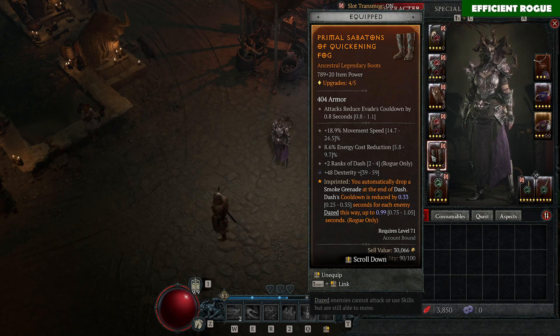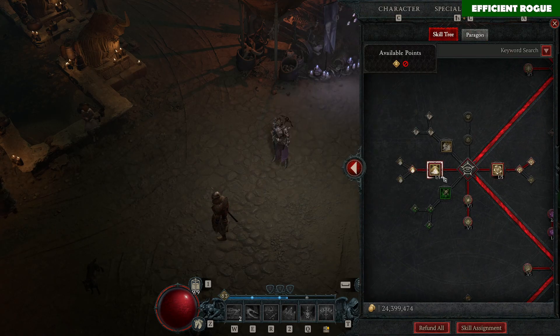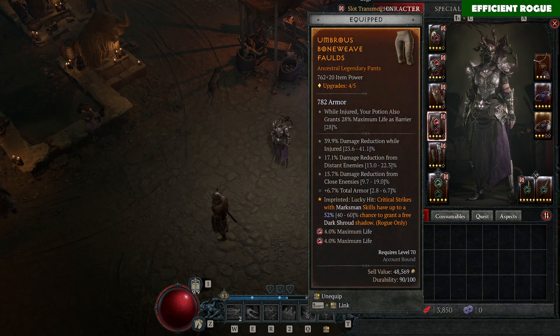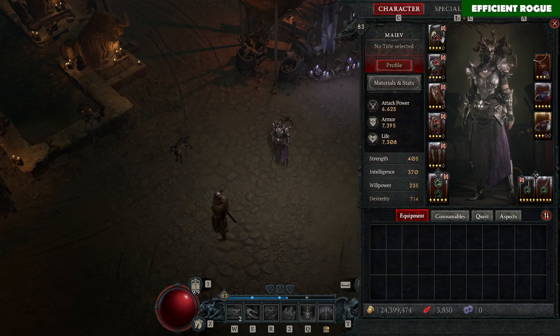What the Quickening Fog aspect does is automatically cast a Smoke Grenade at the end of a Dash when you dash into enemies. So every combat you want to start by dashing through enemies. We also have the Smoke Grenade skill, and enemies affected by Smoke Grenade take an additional 20% multiplied damage. That's a quite nice damage increase with this aspect alone, so I highly recommend using it instead of Penitent Griefs. If you do have Penitent Griefs, you can move this aspect to your helmet.